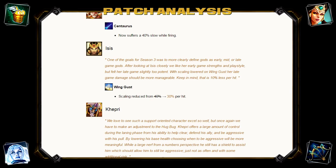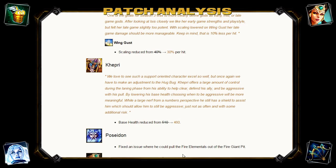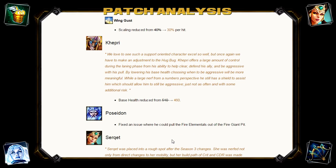Khepri's base health has been reduced from 510 to 416. What was happening was Khepri was being hyper-aggressive by using his 3 to stun a target and then dashing forward to pull them at very low levels in lane, which was resulting in easy kills if the support and ADC were communicating well. Khepri could grab someone and hand the ADC a really easy kill while being hard to punish. Reducing that health means he has to be more careful early game about not dying for those kills.